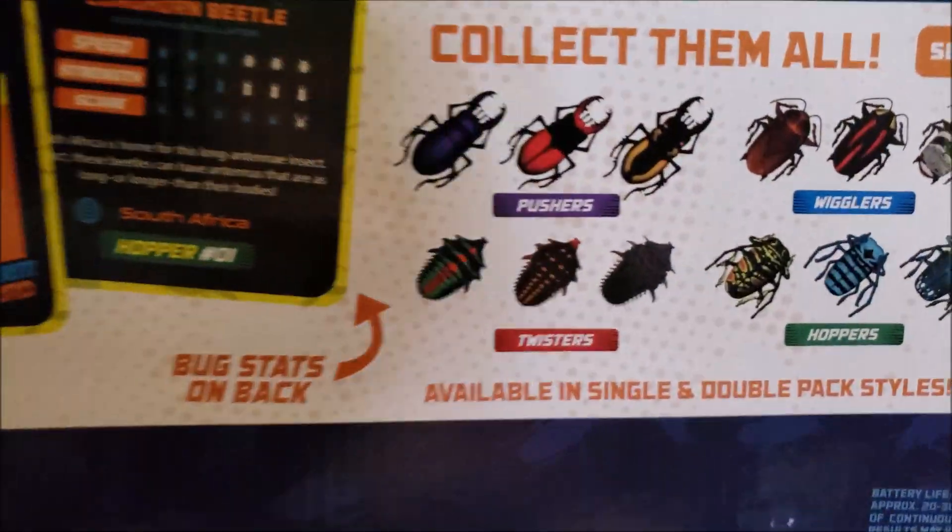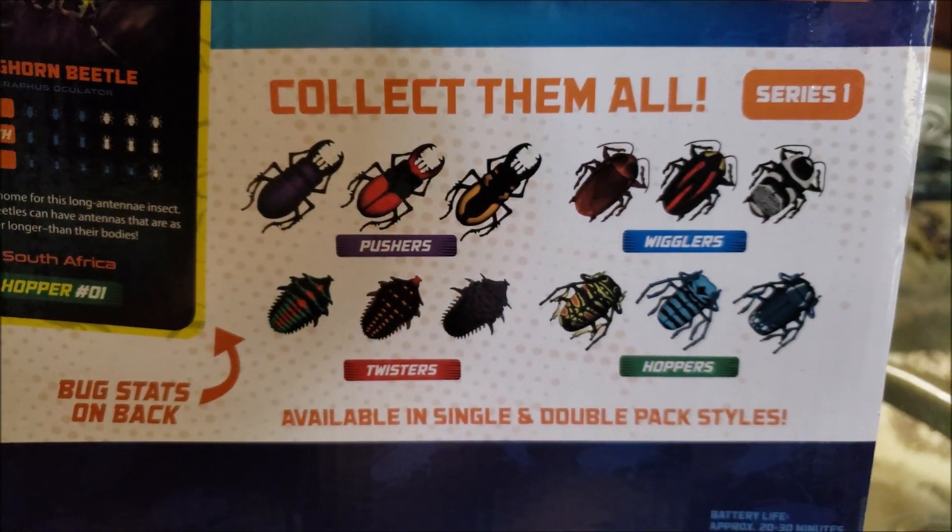And then you got these cool little bugs. These are all the different types of bugs that there are. There's pushers, there's wigglers, there's twisters, and hoppers.